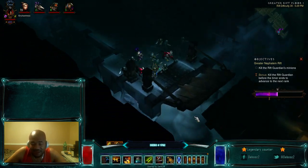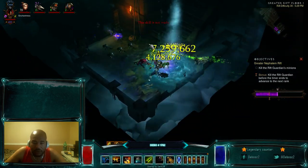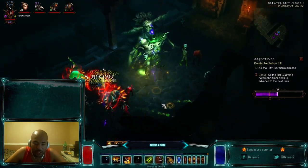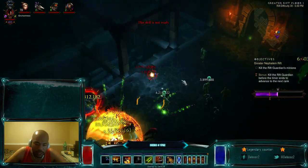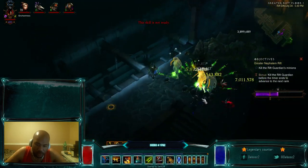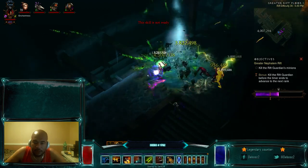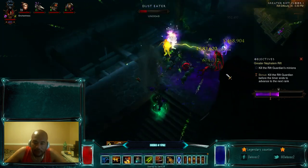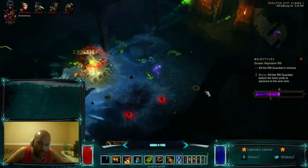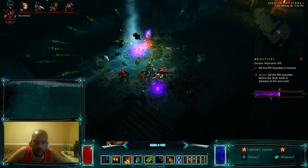Outside of the FPS issue, it's really good at carrying — I was doing a lot of carry runs this week. It can carry full groups on T6, just like other high-end pet builds. I'd have to say Jade is number one, then the Tall Man's Finger pet build, and Carnival is actually right up there with them. Next week I'll hopefully be doing arena pet builds, so we'll see how that goes.